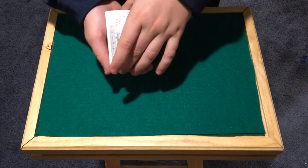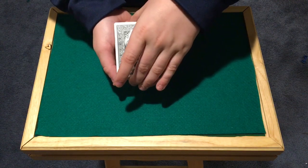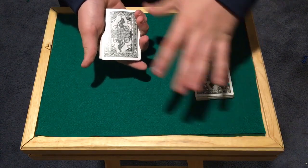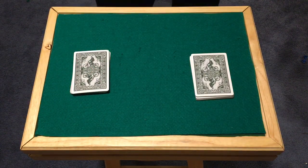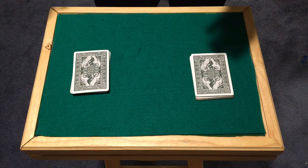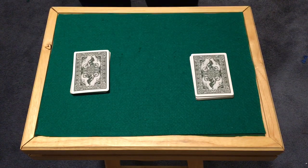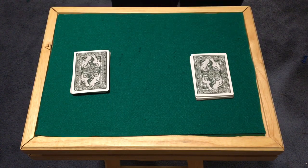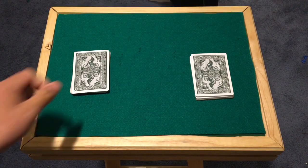So Adam, I'm going to riffle down through the cards and whenever you like you can say stop, and we're going to make two piles. All right, right there. Now Adam, what you're going to do is take each individual pile and shuffle them separately — shuffle this pile, then shuffle this pile. Once you're satisfied, go through each pile, take any random card and flip it face up — one face up in that pile and one face up in that pile. I'm going to turn around while you do that.